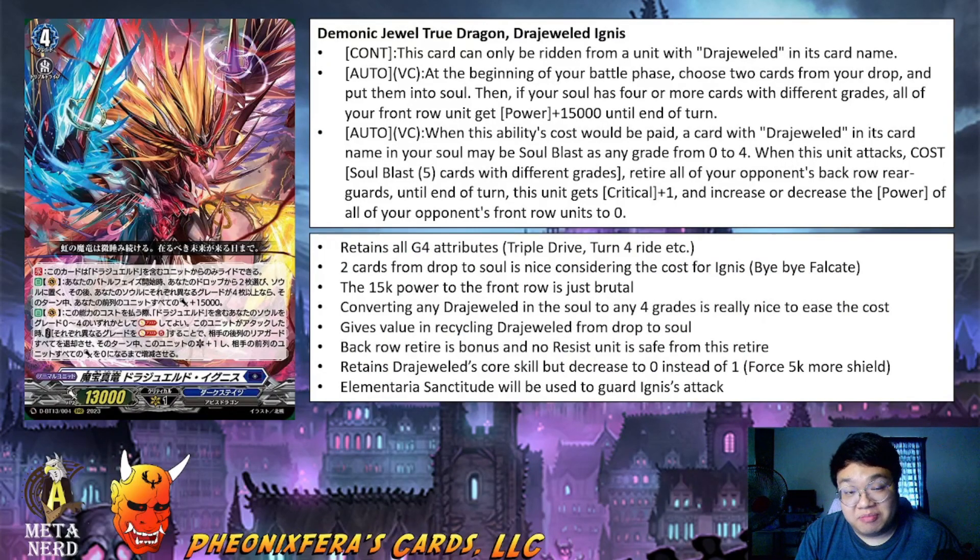Third skill, Auto Vanguard Circle: when this ability's cost would be paid, a card with Drudge World in its card name in your soul may be soul blasted as any grade from 0 to 4. When this unit attacks, cost soul blast 5 cards with different grades — retire all of your opponent's back row rear guard circles. Until end of turn, this unit gets critical plus 1 and increases or decreases the power of all your opponent's front row units to 0. With this being a grade 4, he essentially has all of the grade 4 attributes: the triple drive, and the restriction to turn 4.